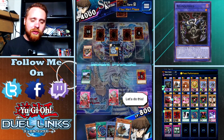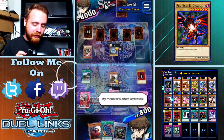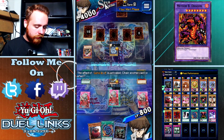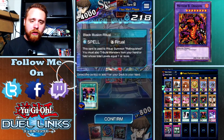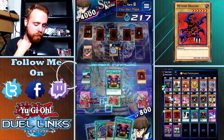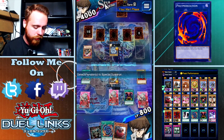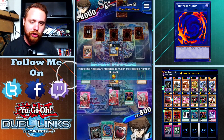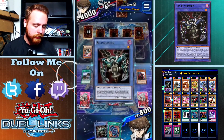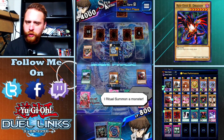Sonic Bird here in attack position - that may have won us the duel depending on what his face-down cards are. I don't want to activate depending on what his face-down cards are, we may have just won the duel. But he could have Magic Jammer face down or Magic Drain. I'm going to get rid of a Red Eyes Black Dragon's Chick. We're going to summon Relinquished in attack position - I'll ritual summon a monster.